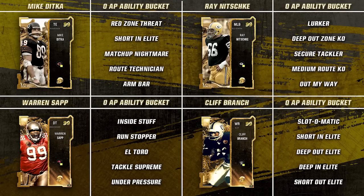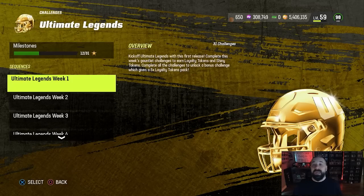Warren Sapp is suited better as a slot wide receiver. For defensive tackles, you typically want Inside Stuff — it helps against the run game, inside zones, halfback dives. You can also look at Tackle Supreme, which is good like Secure Tackler and Ray Nitschke's Secure Tackler. With only one zero AP option, Inside Stuff is probably the move there. We also have another weekend of Ultimate Legend solo challenges you should be playing through — we're now up to week 14.